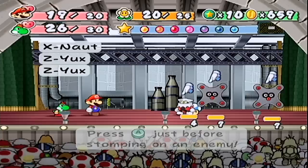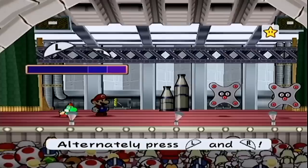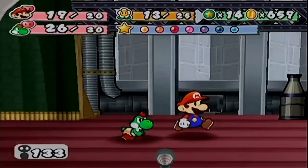Normal jump, spin jump, multi-bounce. The issue here is you can't cancel like that. You're gonna get a stampede to the forehead. Oh man, I almost lost it there. The Yoshi hop — please tell me this works. Oh yeah, these guys got nothing.